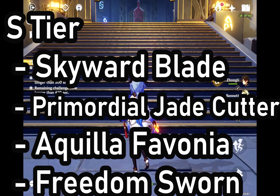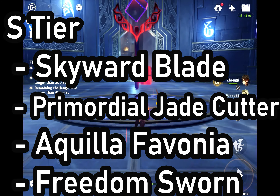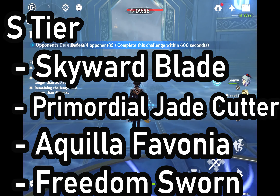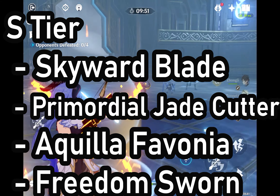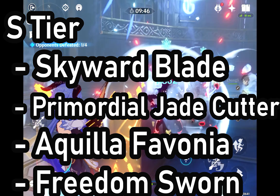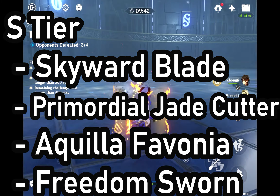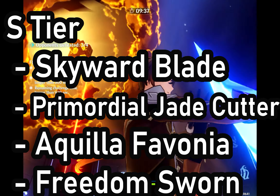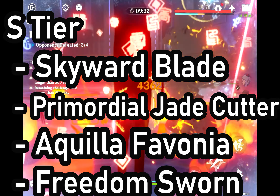Now lastly we have the S tier — the best of the best. All of these weapons are 5 stars. First we have the Skyward Blade, which is a really good weapon for a support because it gives energy recharge. Next we have the Primordial Jade Cutter — the most insane sword for any main DPS. Next we have the Aquila Favonia. The Aquila Favonia isn't that great because of the physical damage, but it has a really high base attack and a decent passive.